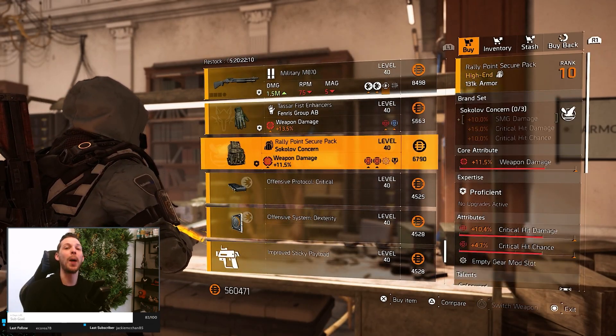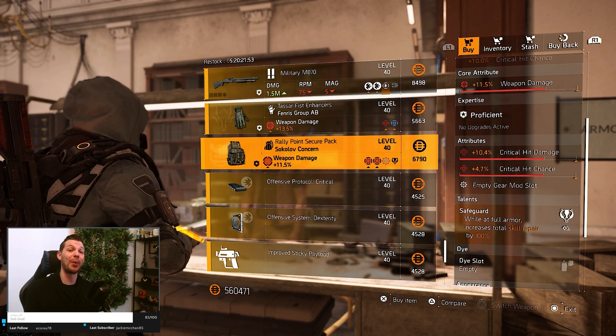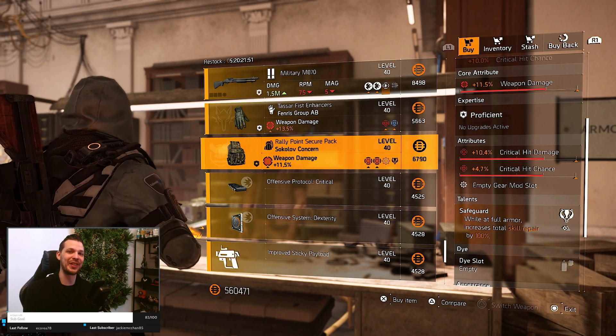Everything I have is built around the attributes and core attributes. I always like to farm those especially for red builds - Sokolov, Venris, Providence, Gruppo, Walker and Harris. Most of the time those backpacks are used in PvE for full red builds, and that's why I search for critical hit chance, critical hit damage, or headshot damage. That's why this Sokolov backpack is a must-buy.